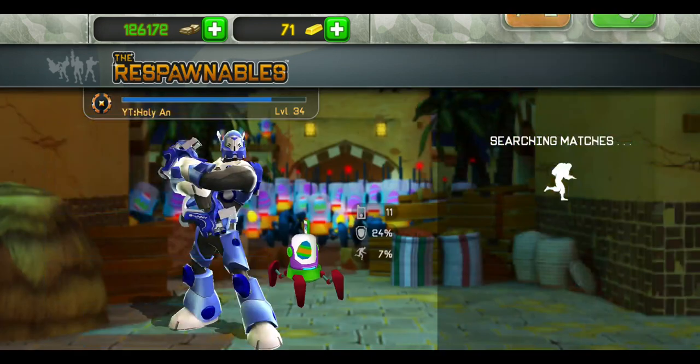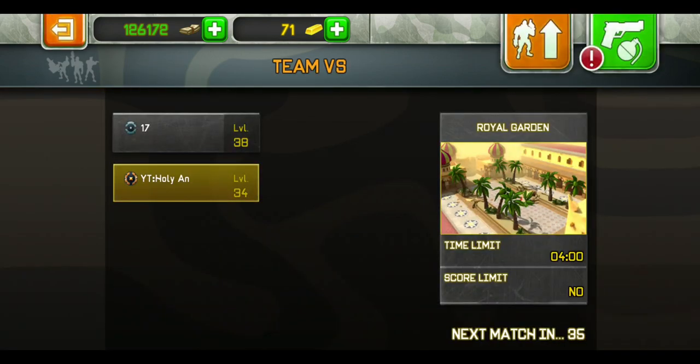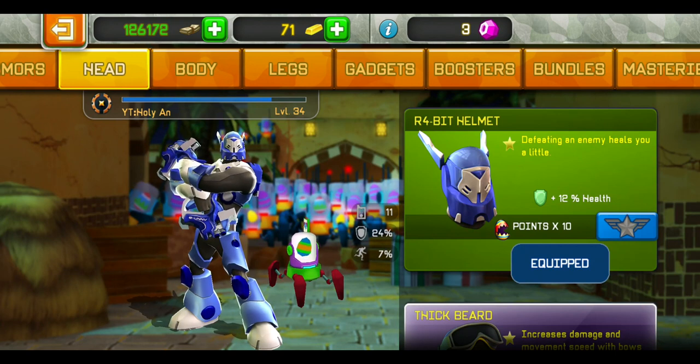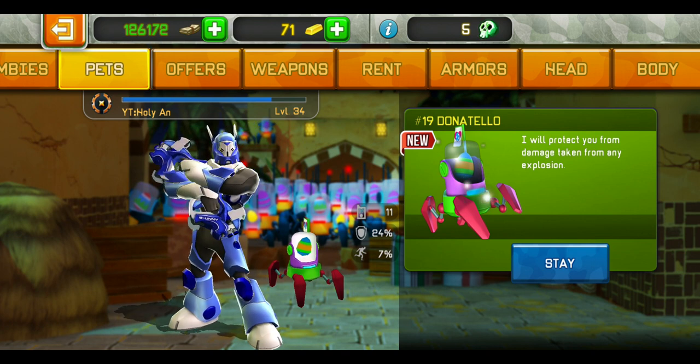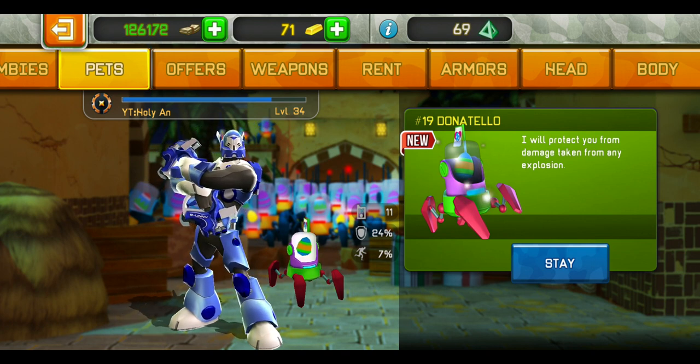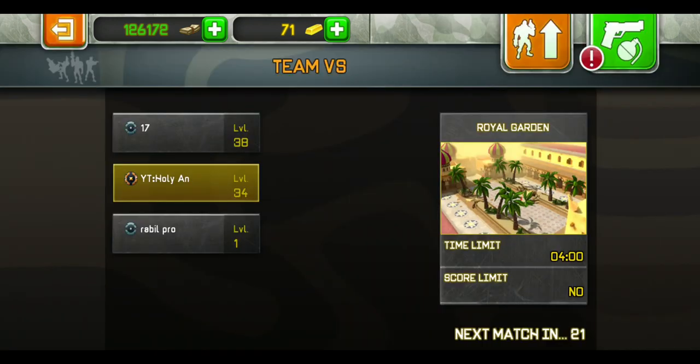I'm pretty sure there'll be a lot of chaos in FFA because the event is in FFA. Let's go to Team VS. And there's also a new pet — I can just show you guys back here. Hashtag 19, Donatello — it will protect you from any damage taken from any explosion. Everything is pretty good. Oh no, I'm with newbies.